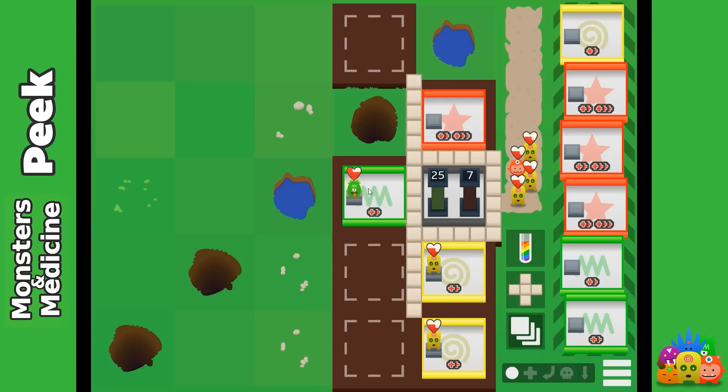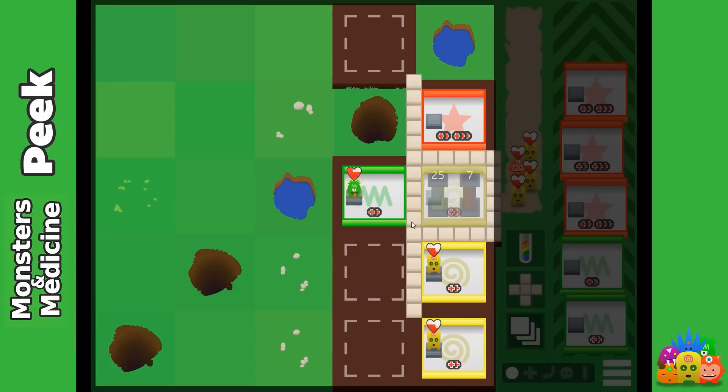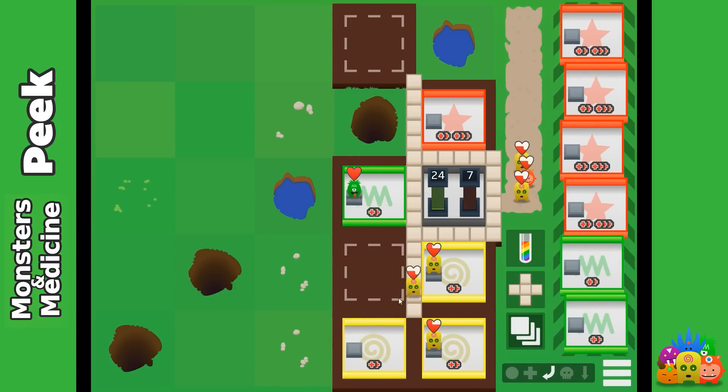We don't have any free slots for the yellow one, but we would have one for the red. But as the two yellow ones are in front, the red one can't get in currently. So I try to reduce the queue by building another yellow room, and now the red one can jump in here.